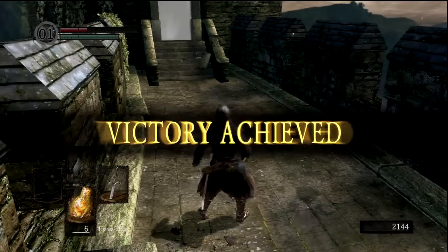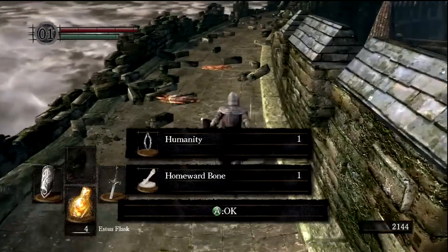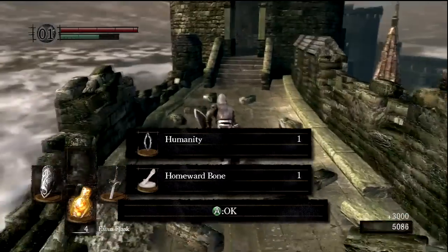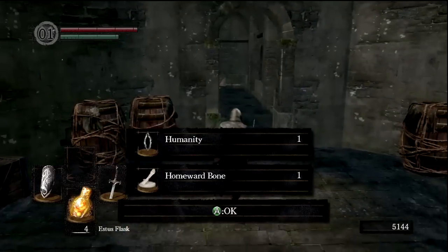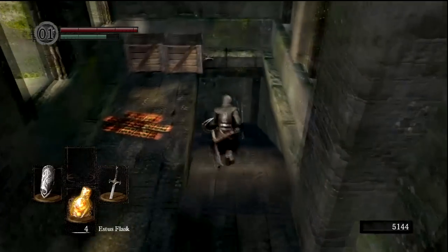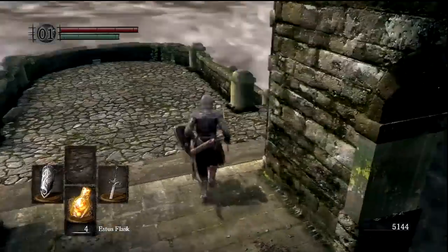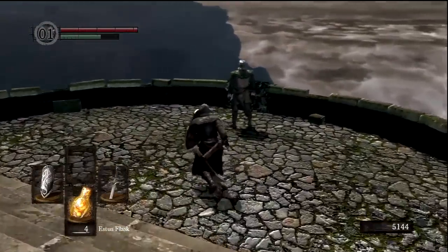Let's definitely use some Estus because I'm pretty much dead. Got some humanity as well — humanity is going to prove to be invaluable, especially in the next area, because I'm going to start actually staying human, summoning people to help me, and probably getting invaded as well. I want to keep a record of my PvP — player versus player — successes and losses. As we come down here, we're going to meet one of my favorite NPCs in the entire game: Solaire, quite a jolly fellow, who's actually part of one of my favorite covenants in the game.